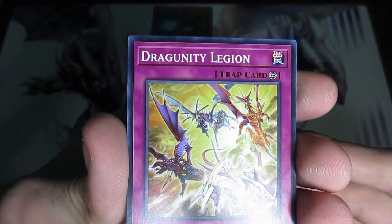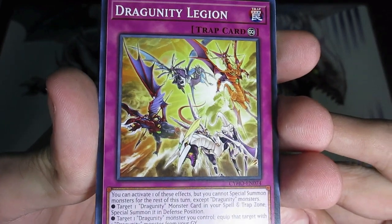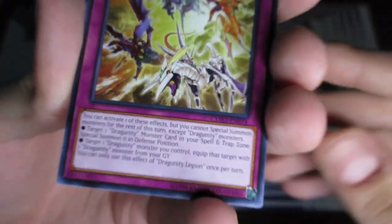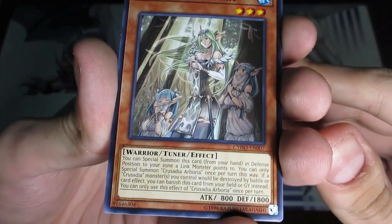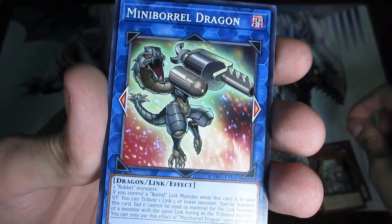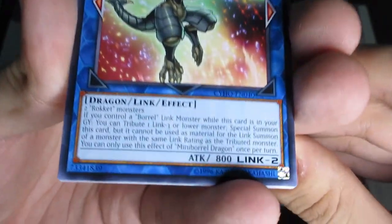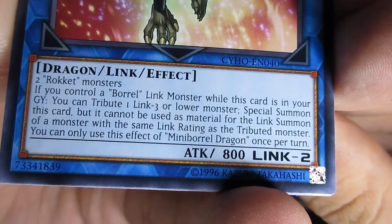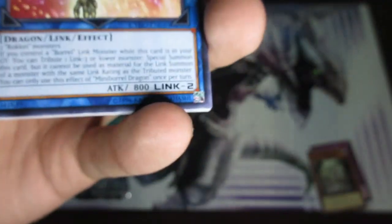First card: Dragunity Legion — wait, isn't this the name of the structure deck? I think it actually is called that. Okay, that's Dragunity support. Then Crusadia Arborea, and Mini Boral Dragon. All these Boral Dragons — Borals are highly linked in combination with Rocket, no pun intended.